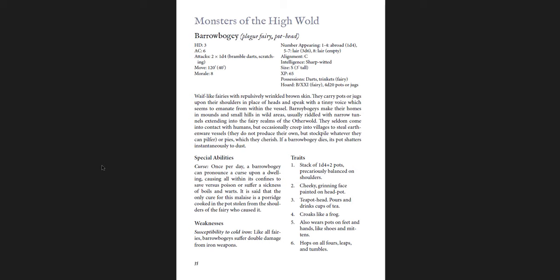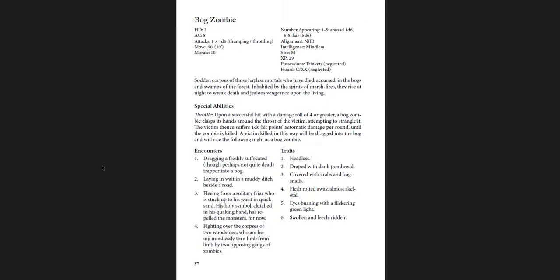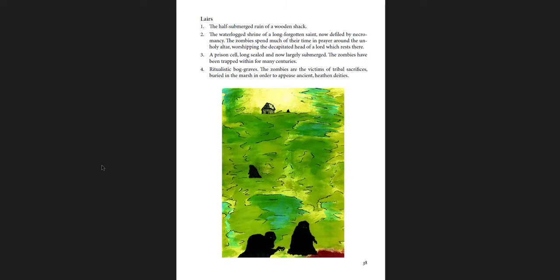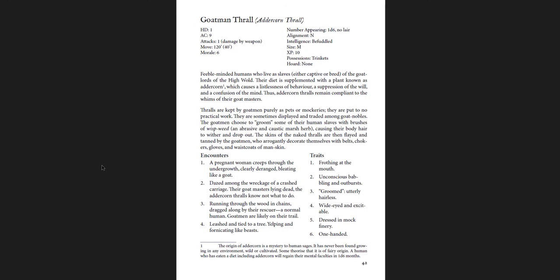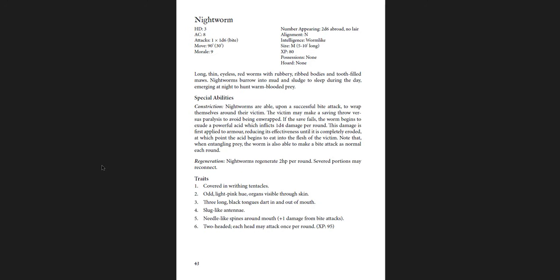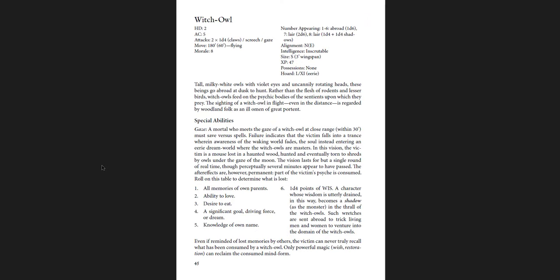And then there's the Barrow Bogie, which is a Plague Fairy or a Pothead as it's often called. The Bog Zombie, the Woldish Goatman, the Shorthorn Goatman Thrall, and the Night Worms — gross creepy creatures. Witch Owls, which are really cool: tall, milky white owls with violet eyes and uncannily rotating heads. There are particular traits for this one, encounters for them, lairs for them. So Wormskin No. 2 for 2016 — you can tell they're certainly putting together a vibe.